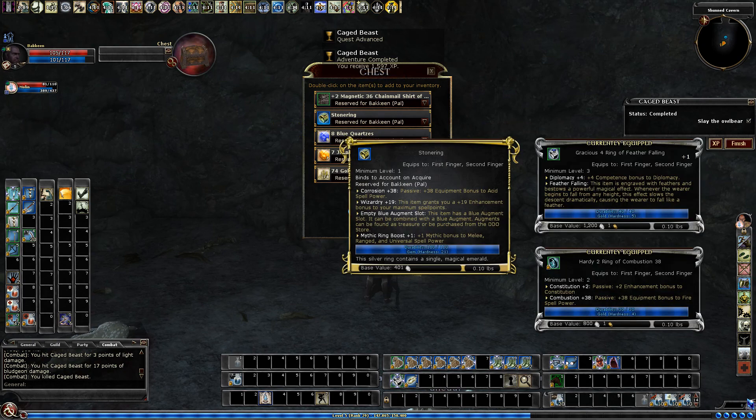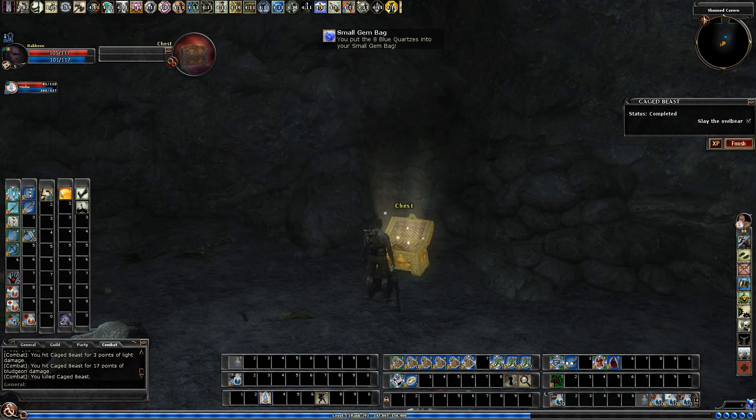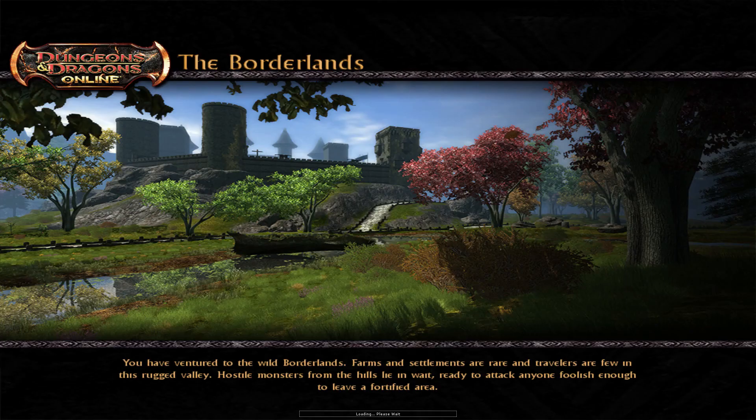Stone Ring — that looks good for a caster, which we are not, but we'll loot it. And that is Caged Beasts on Reaper 1, on a free-to-play account with the first life build. And that is Caged Beasts on Reaper 2, on a free-to-play account with the first life build.